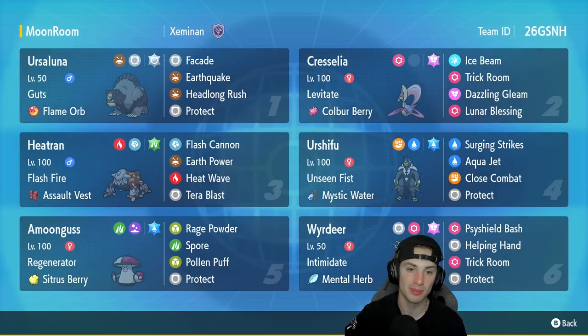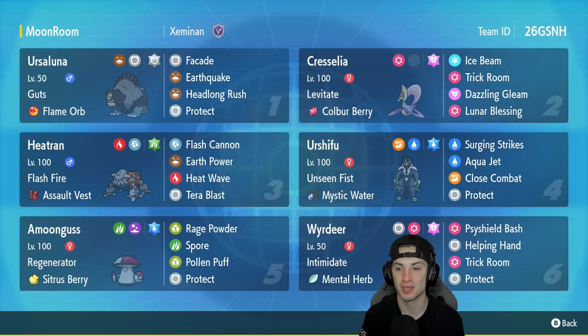That is Ursaluna with Guts and a Flame Orb — Facade, EQ, Headlong Rush, Protect — probably the best moveset and build for Ursaluna. In our second slot we've got Chrysalia. Since Regulation D came out, Chrysalia really took over as a top tier trick room setter. It's got Levitate with the Colbur Berry, Ice Beam, Trick Room, Dazzling Gleam, and Lunar Blessing for HP recovery. Third Pokemon is Heatran — its stats and typing make it a top tier Pokemon with Flash Fire and the Assault Vest.